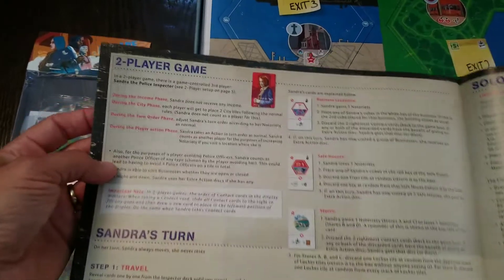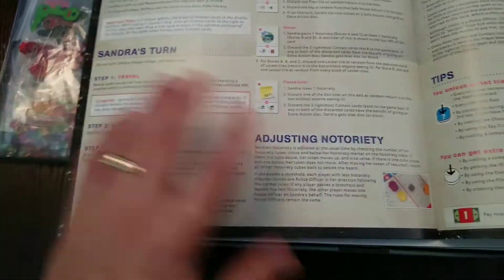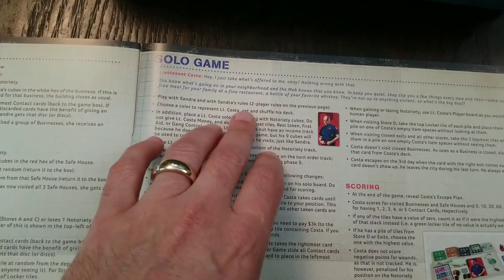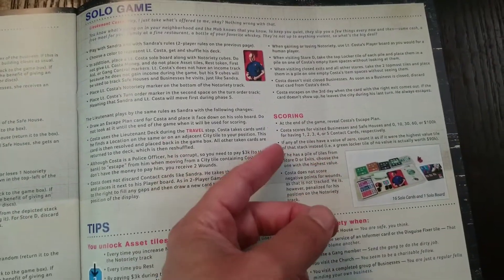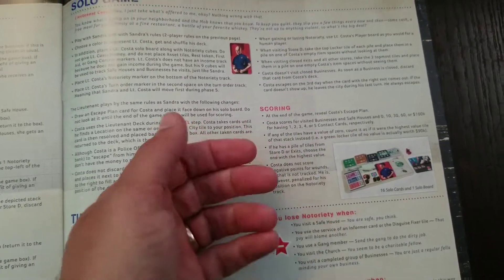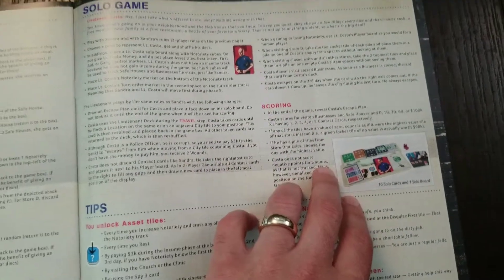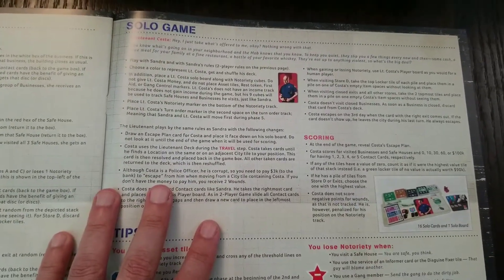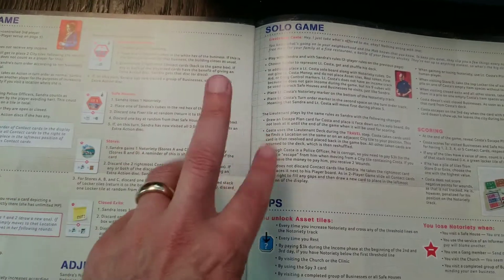When you're playing solo, you'll be playing with the two-player rules which will have Sandra in it. You'll need to know how to do Sandra's turn, adjusting the variety, and then the solo game — play with Sandra and those rules. And then Lieutenant Costa. So there's going to be a third player, which is interesting. Oftentimes a common theme in solo games is four different levels of victory conditions, but this one is just — you kind of win or lose at the end. I'm pretty excited to try it; instead of a two-player solo game, it's going to be three: two AIs and then myself.